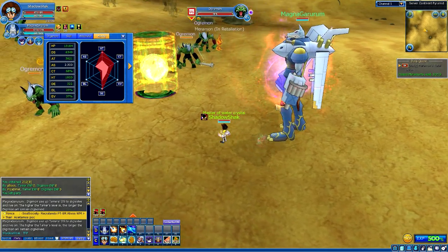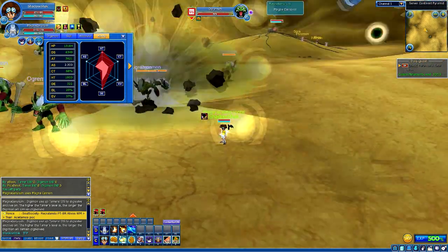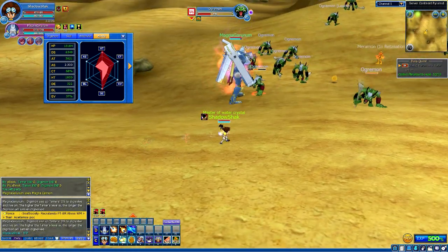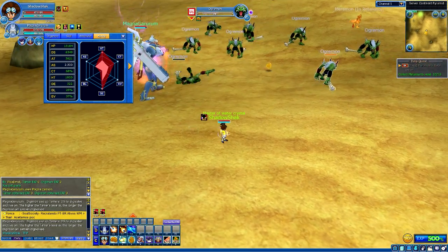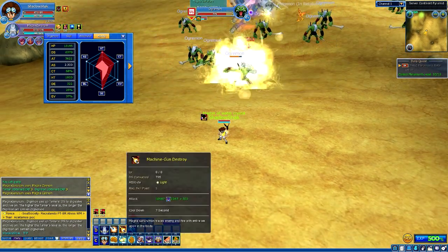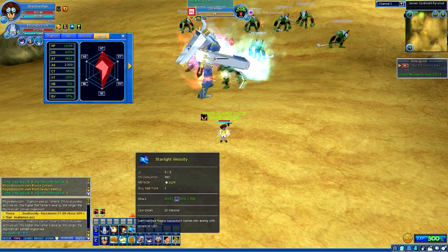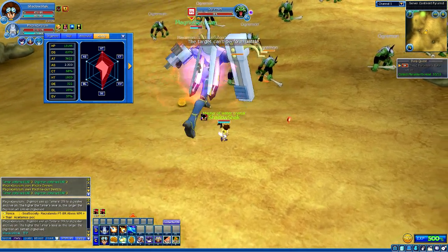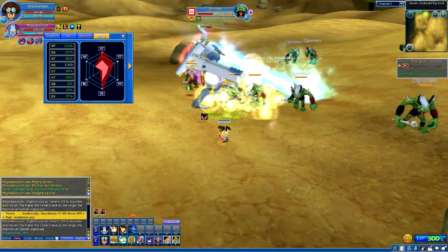Now I think it's about time to show off every single skill of my boy Magna Garurumon, and also his stats. It's not a perfect clone right now, but it will be later once I finish showing you guys the skills. The first one is Magna Garurumon — I really like his normal attack, it just looks so freaking awesome. The second one is Machine Gun Destroy, which does a lot of damage as you can see. And last but not least, Starlight Valency — he almost one-shots the Digimon. This is a pretty good amount of damage, guys, which is freaking awesome.